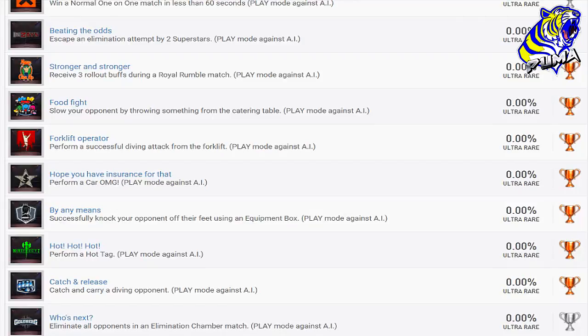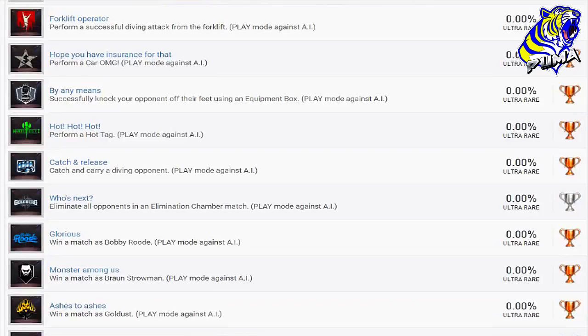'Hope You Have Insurance for That' — perform a car OMG by any means. 'Successfully Knock Your Opponent Off Their Feet Using an Equipment Box' — we saw you can push that equipment box around and use it kind of like the shopping cart in one of the older games. 'Hot Hot Hot' — perform a hot tag with the Hardy Boys.